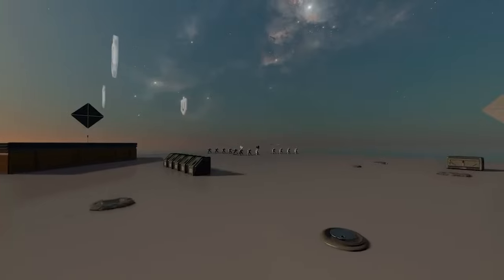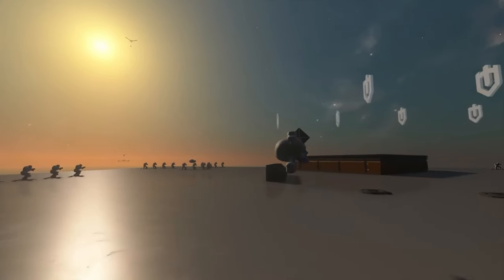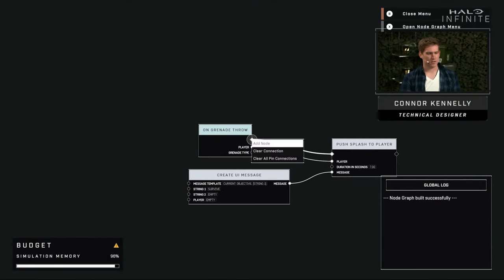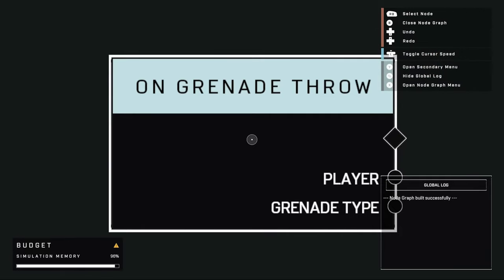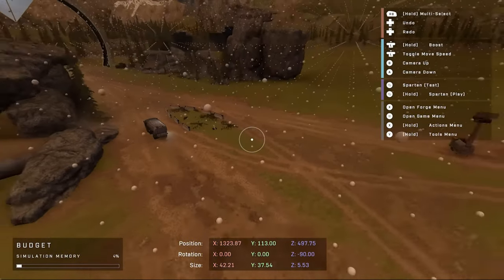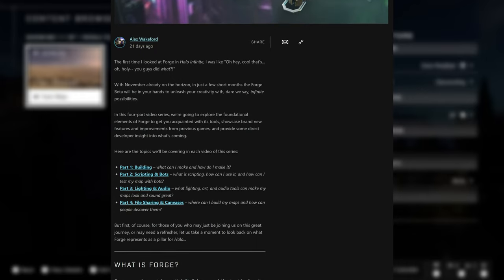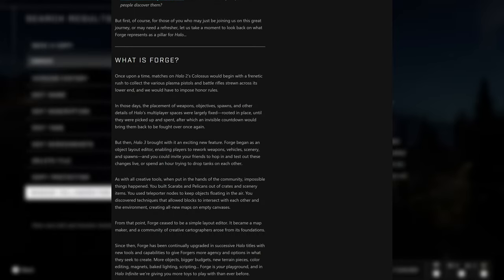In terms of new features in Forge, there are a lot, including much-anticipated undo-redo buttons, object scaling, and scripting. There is now an advanced scripting tool within Forge, and with it you can do things like script bots using what's called nav mesh. There is also new lighting and audio, and they're reintroducing file sharing. 343 has also made a YouTube series called Forge Fundamentals that goes into detail on all of the new Forge tools available on November 8th.